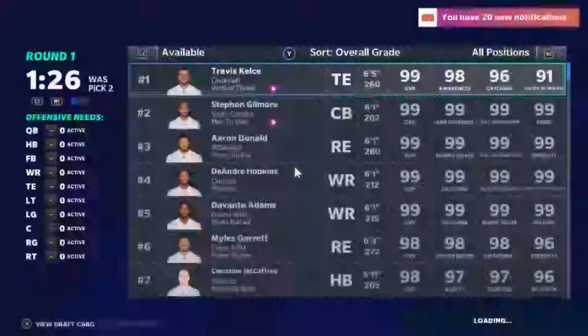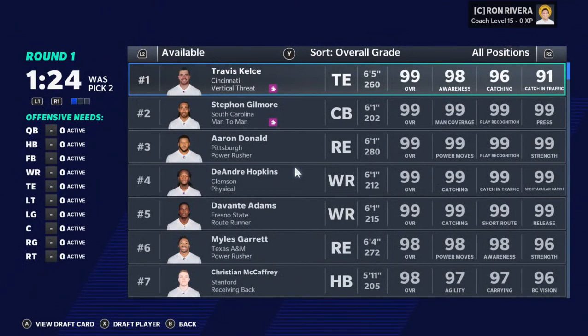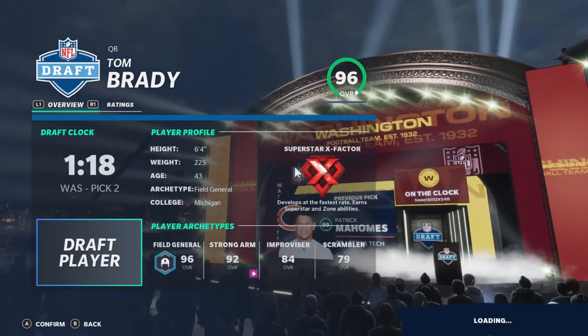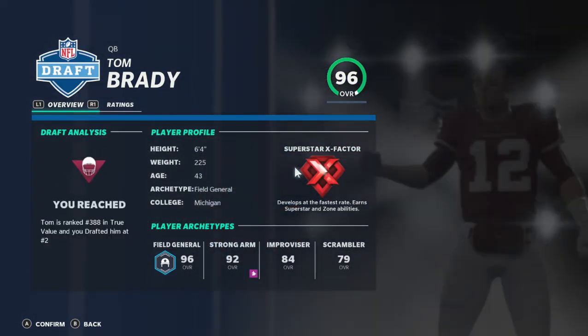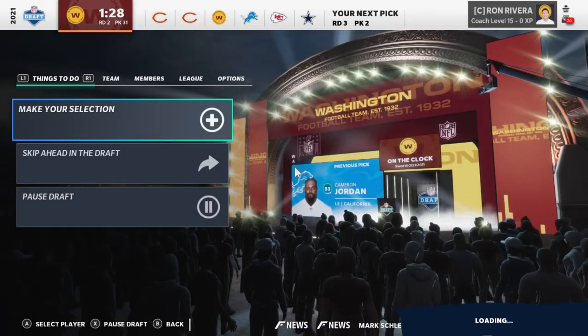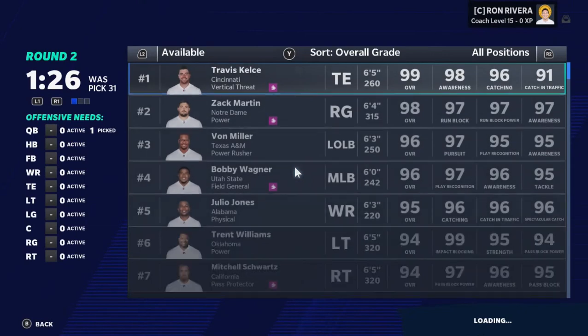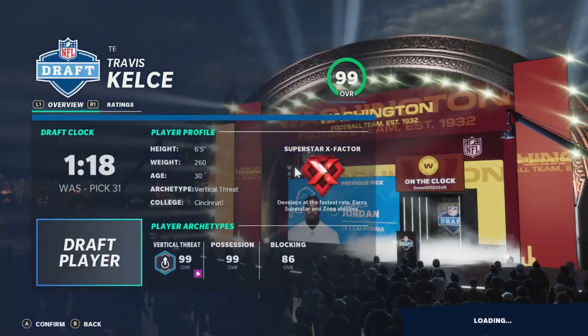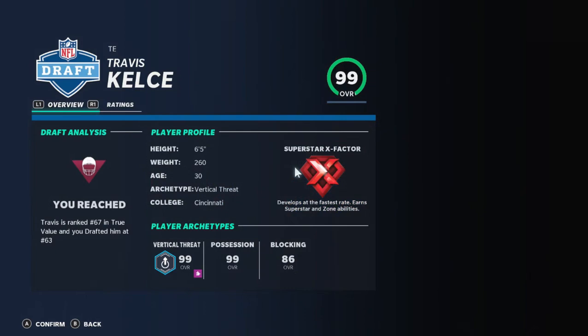Make our selection. We're going to choose a good quarterback first, and we're going to pick up Tom Brady. Yep, we just drafted Tom Brady. And then for our next guy, we're going to pick up Travis Kelce.